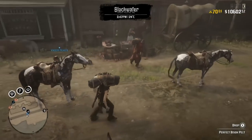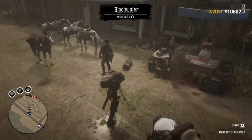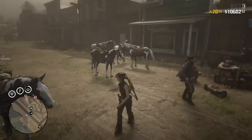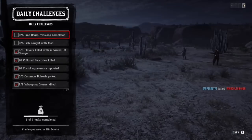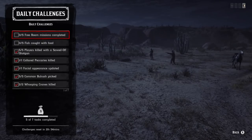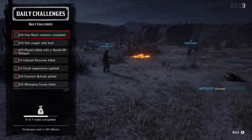Today's daily challenges include: whooping crane, common bullrush, collared peccaries, and fish caught with food. I want to give a huge shout out to Sapper for Life, Vivid Coal, and Demonic Ghosts. We ended up helping some people get yesterday's challenges done, and then did today's challenges once they refreshed. Here's a look at the list: five free roam missions completed, fish caught with food using bread or cheese — not special spinners — and players killed with shotguns.